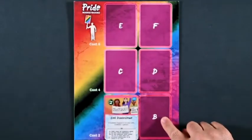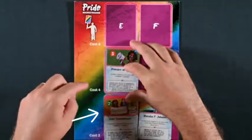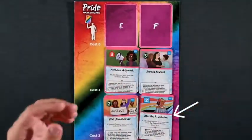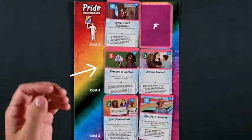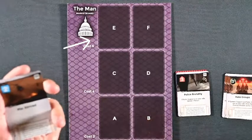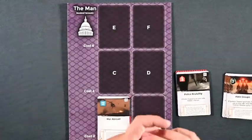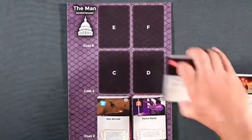Cards go in the respective position relative to the letter in the lower left corner, as shown on the market boards for each player. A cards go in the lower left, B cards to their right. Above these go C cards on the left and D cards in the middle right. Finally, E cards go in the top left and F cards on the top right. Just make sure the decades are correct: 60s on top, 70s in the middle, and 80s on the bottom.